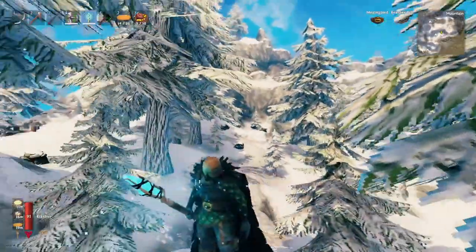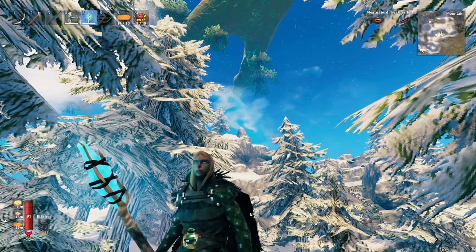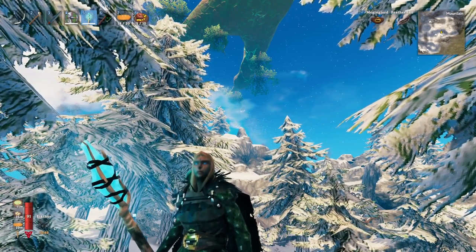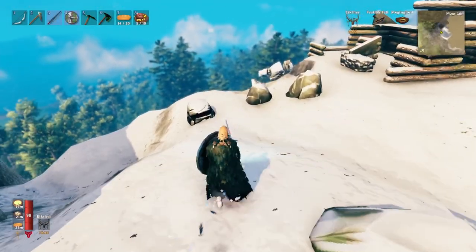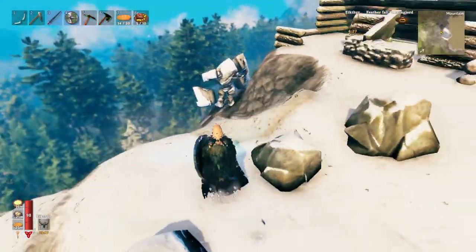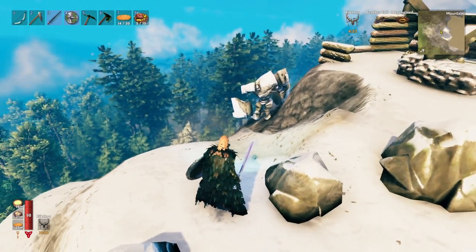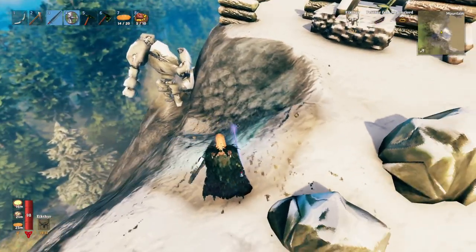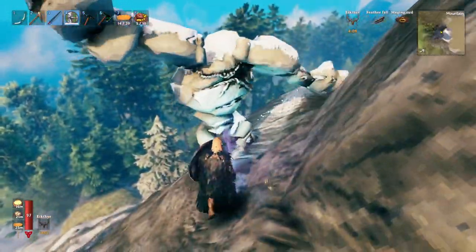Now there is a key component to this that you're going to need to prep first before you can do these. A key trick is finding where there's a stone golem. If you know where a stone golem lives, dig a big pit, and you can use a parrying shield so that when they come after you, if you get your timing just right, you can parry them back into the hole.